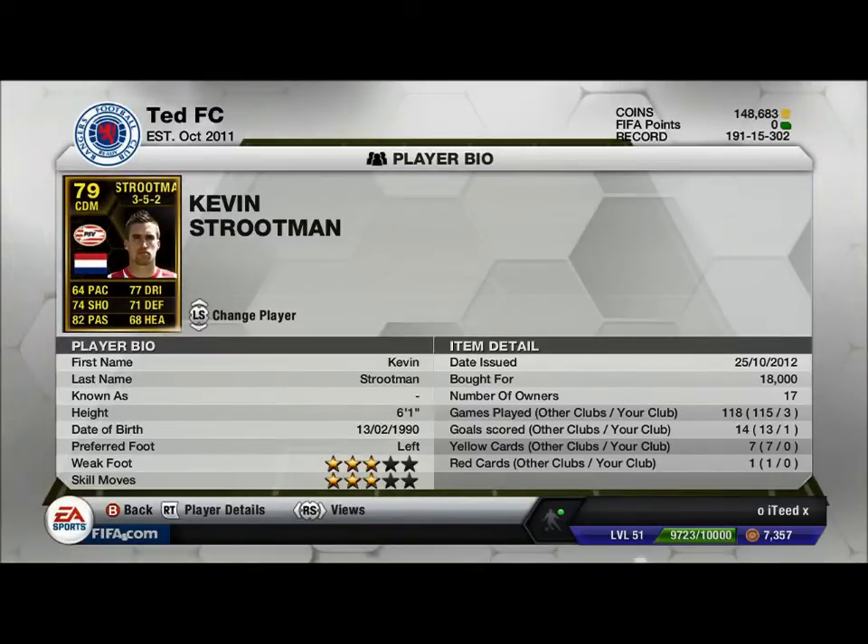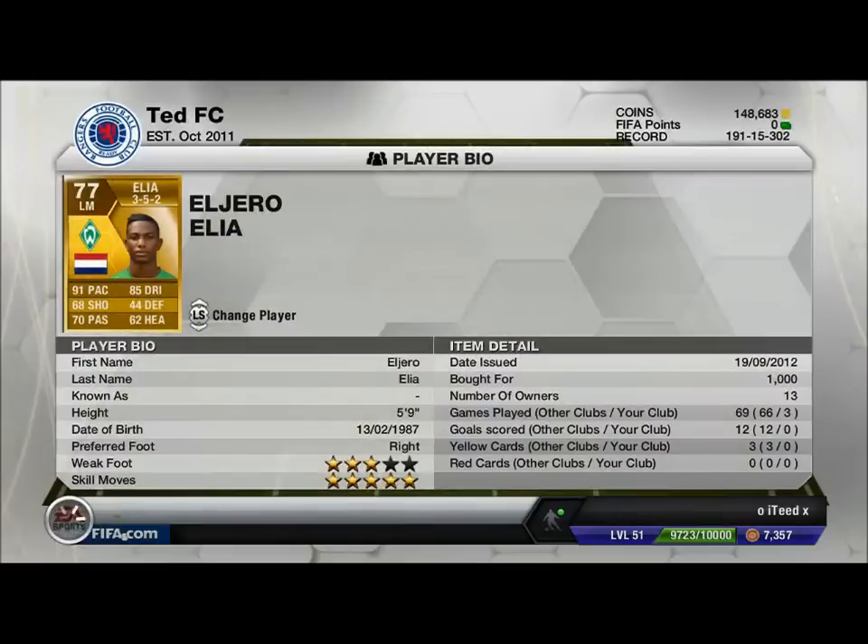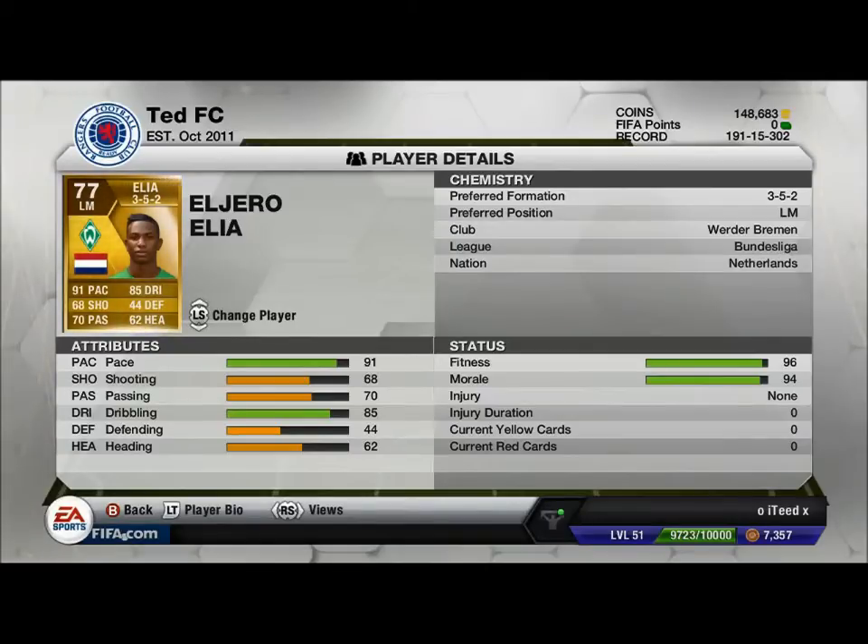Pretty good, six foot one — everyone in this team is pretty tall. Left mid we have Elia, plays for Werder Bremen from Netherlands. 91 pace, 85 dribbling, 70 passing, five foot nine so not the tallest, but he's got three star weak foot and five star skills, so he seems to get past players. Would be good in a five star skill mid team. Definitely for 4k — really good player.